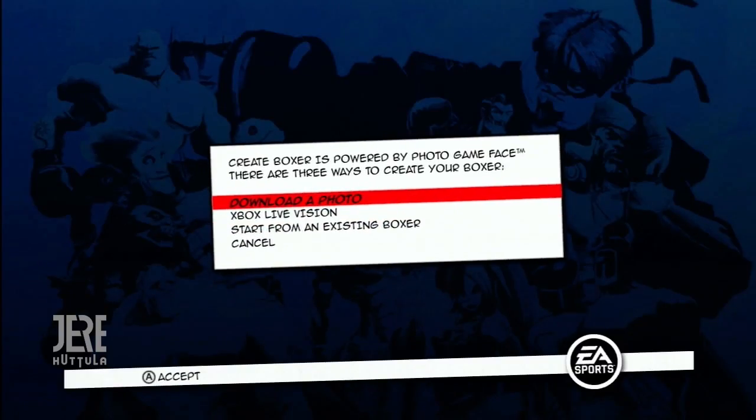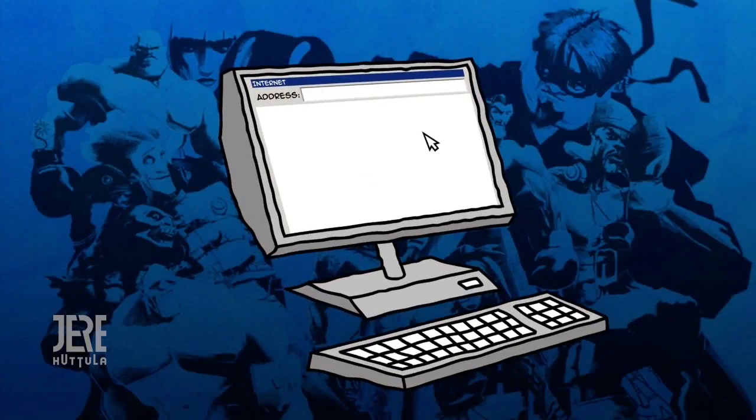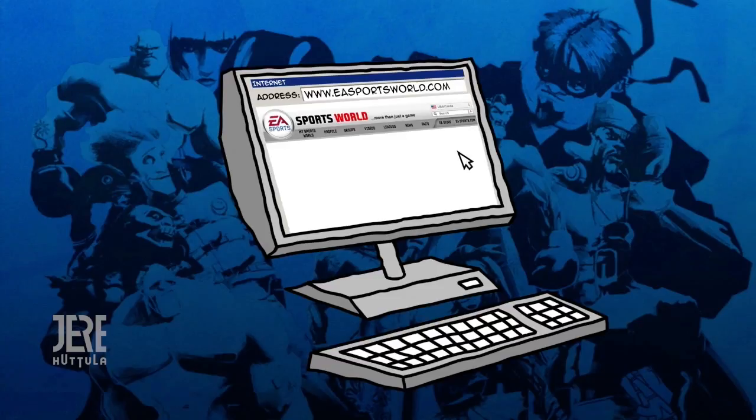If you want to download a photo, you're going to have to go to easportsworld.com from a computer and upload some photos. Get creative, kids! Go to easportsworld.com and look for 'upload photo.'